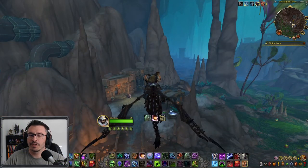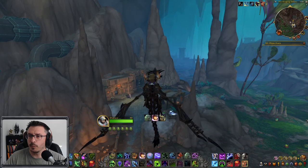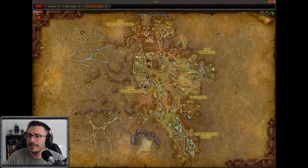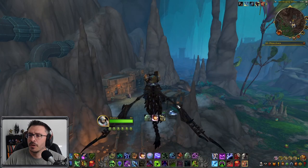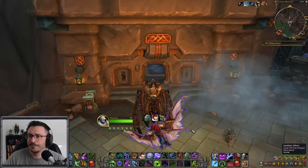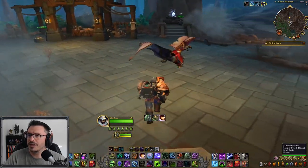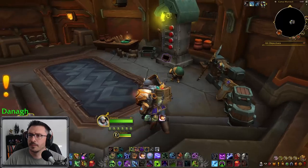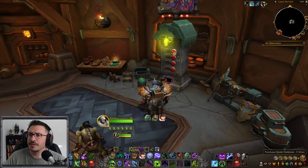The first 34-slot bag that we can get is actually in the Ringing Depths right here by Camp Murak. So what you're going to want to do is fly into this building right here — and just to let you know, there's the flight path — so you're going to want to jump right into this building, and there's going to be this soda machine.